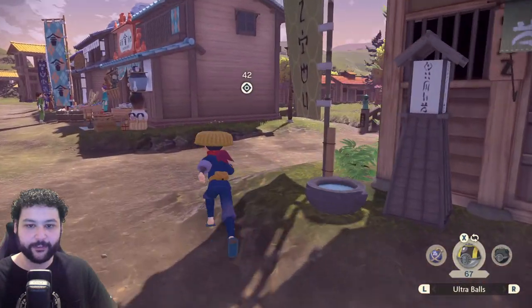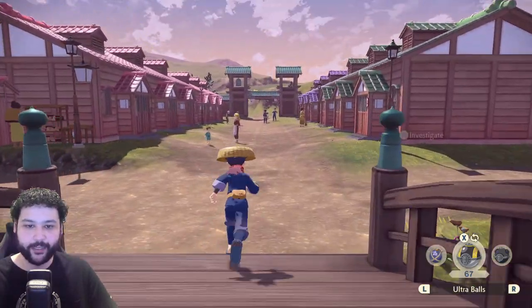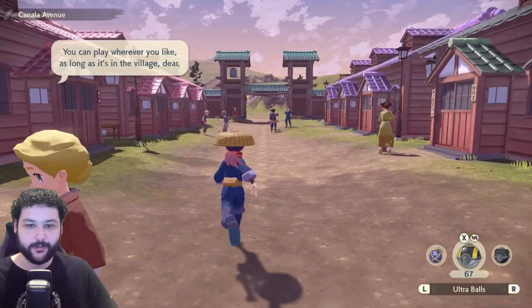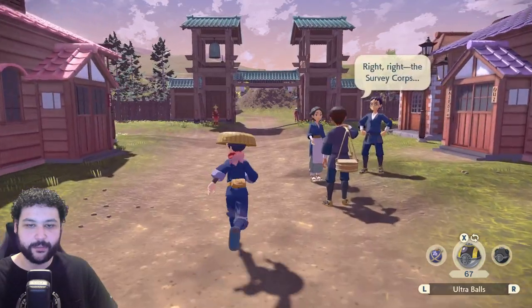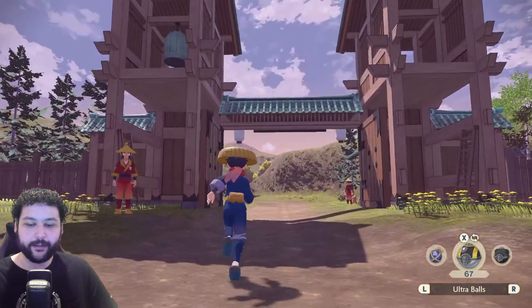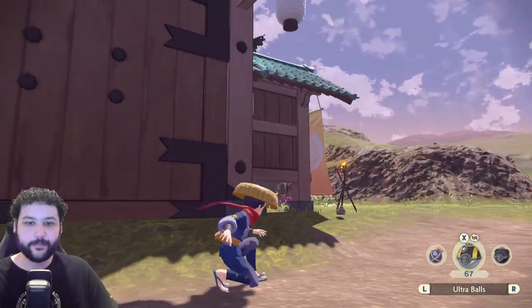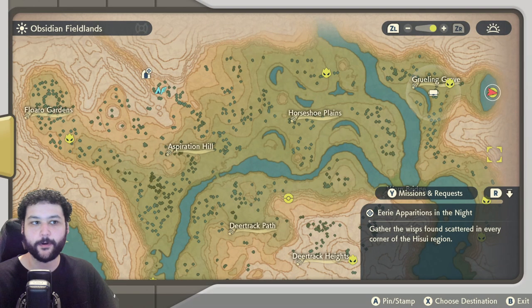Our last Jubilife City Unown is very easy to get. We're going to go down to the beginning of the village — I really like the location of this one. It can be found right at the beginning of the village area on the front gate, and looking right where the H would be, we get the H Unown.